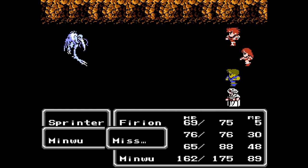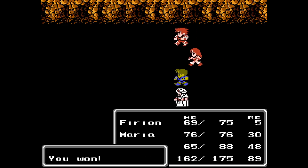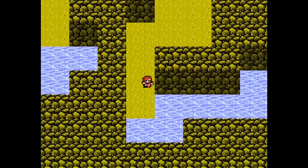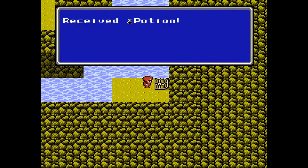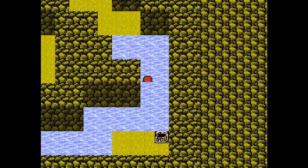I was thinking about maybe having Guy attack so I could potentially kill the Sprinter before Maria gets her turn. But we did anyway, so that works out. If I ended the battle sooner, she might not have to spend MP but still get credit for the black magic spell usage anyway. You could use these potions to heal up your party members, but I don't think that's necessary with Minwoo's MP supply — he'll never run out.